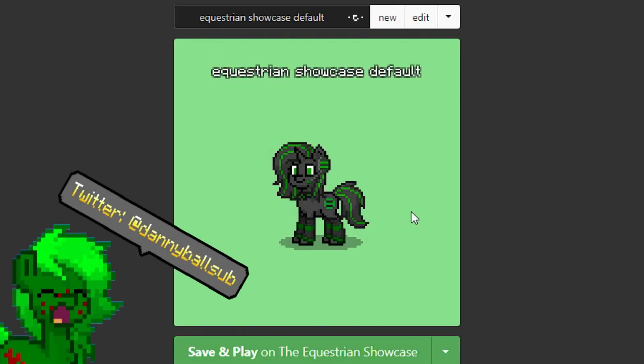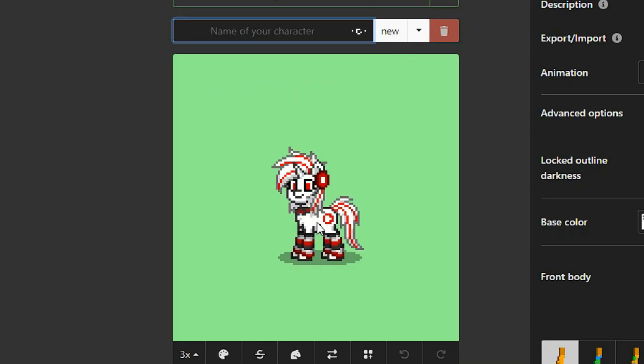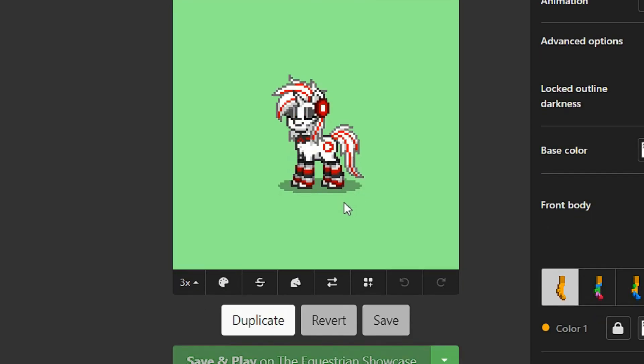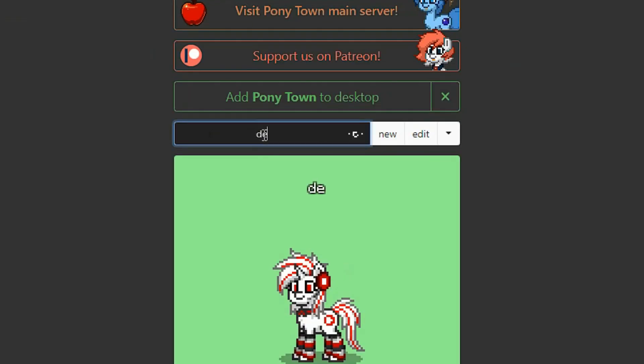This right here is the default character for this event server. Sometimes during events when you go to make a character, it will just give you a default character or a random default like this one. Starting off, it seems fine — somewhat decent. We'll call this one 'default showcase' and hop on to take a look at the server.